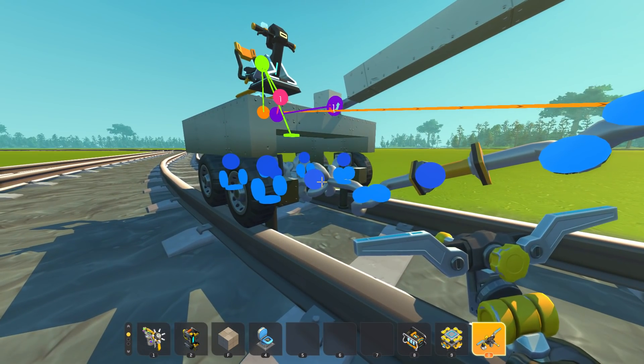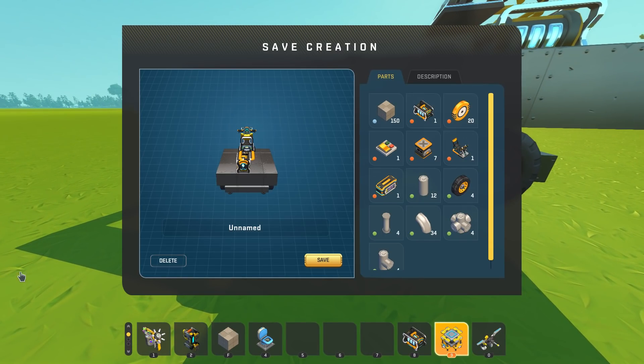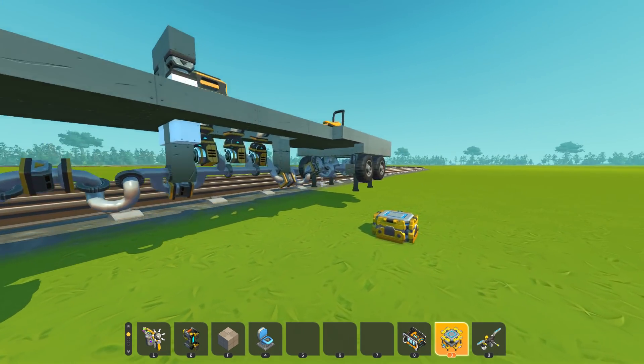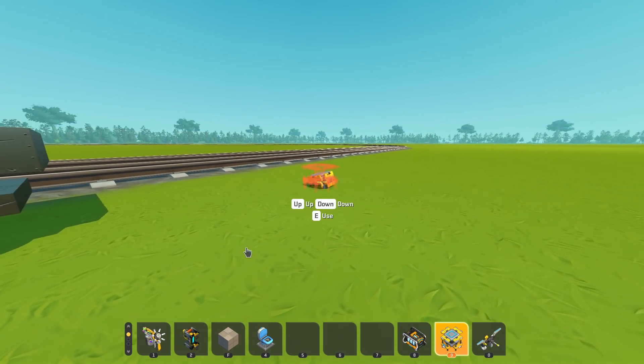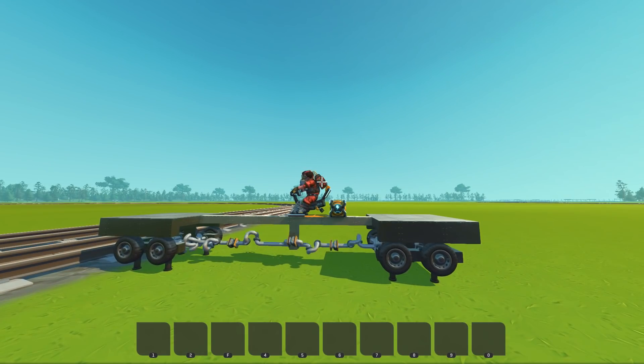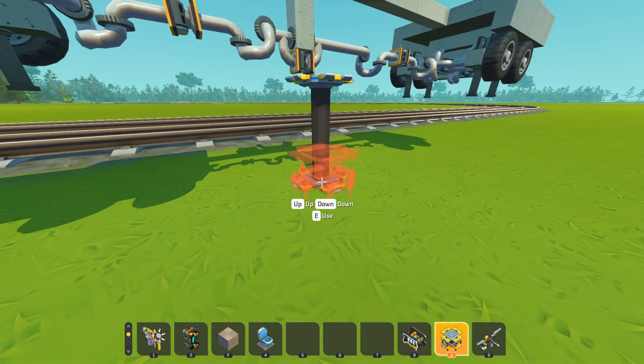Once that was done, it was a matter of slapping it all together. I did it with a different test rig — slap the two trucks together, and you've got two shafts all connected as one big piece.